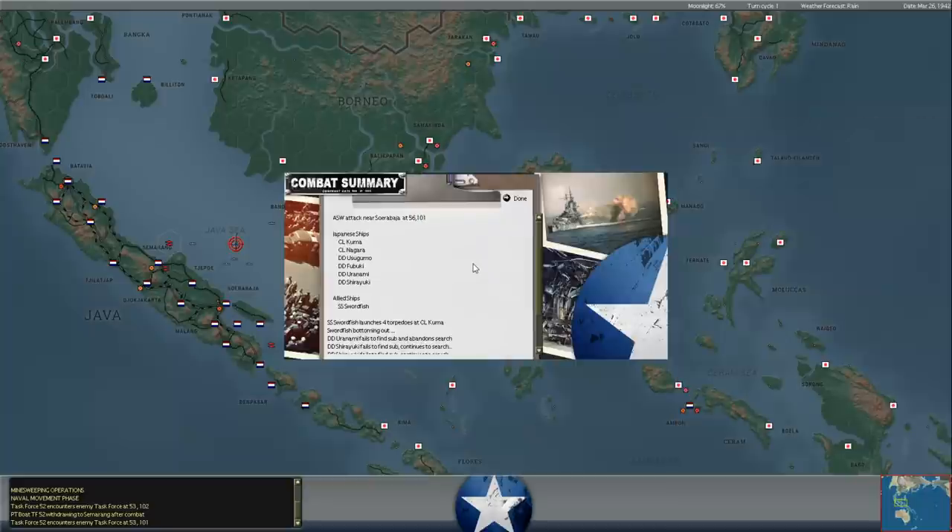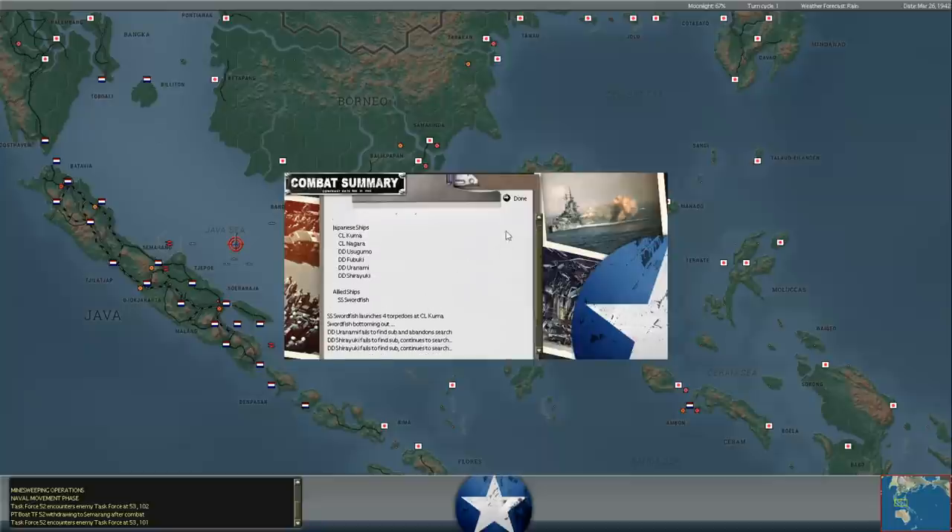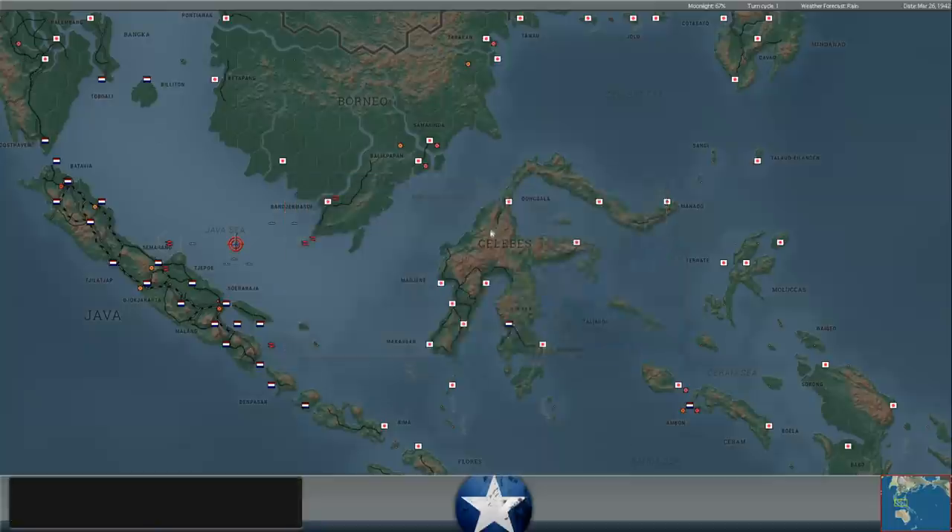We did launch four torpedoes at the Kuma. It looks like they've got a task force here with two light cruisers and four destroyers in the heart of the Java Sea. Unfortunately our torpedoes all missed, and the Swordfish bottomed out and was not damaged.